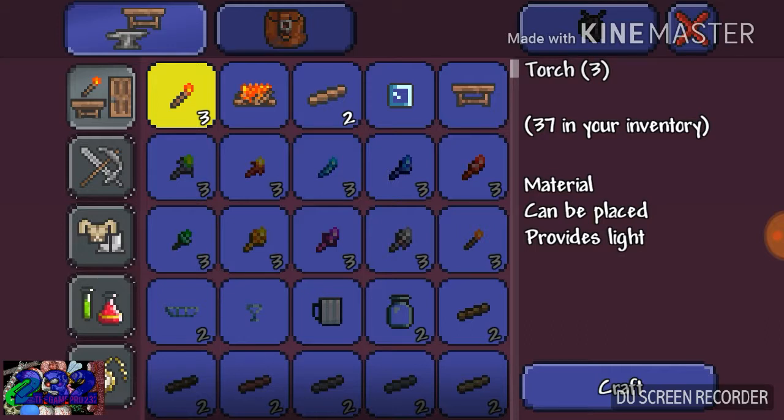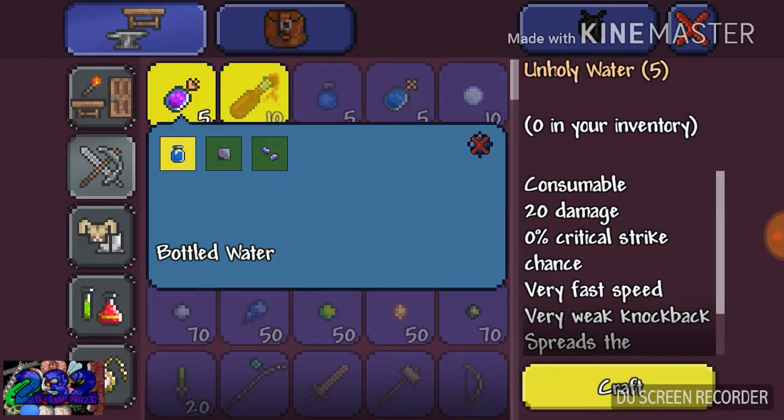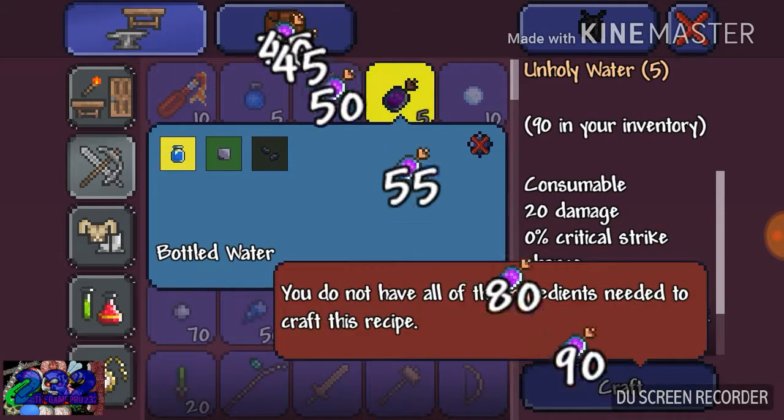You go to the weapons section right here. To make five Unholy Water, you need one Bottled Water, one Ebonsand, and one Corrupt Seed. I've got 90.